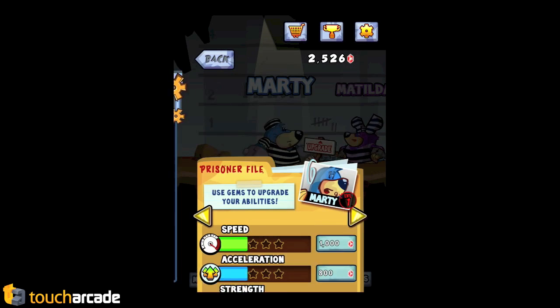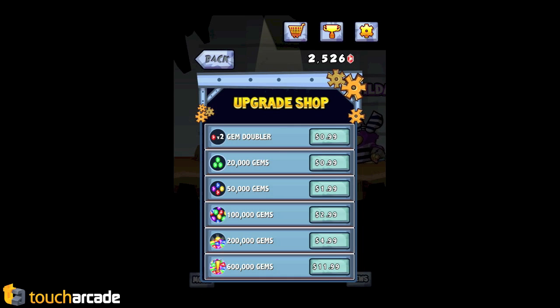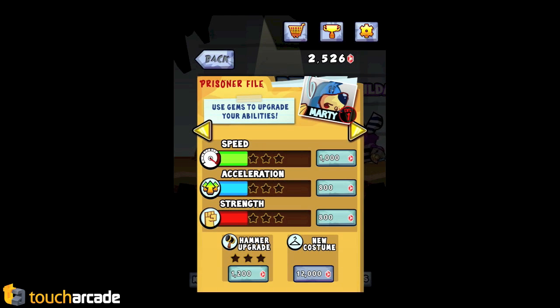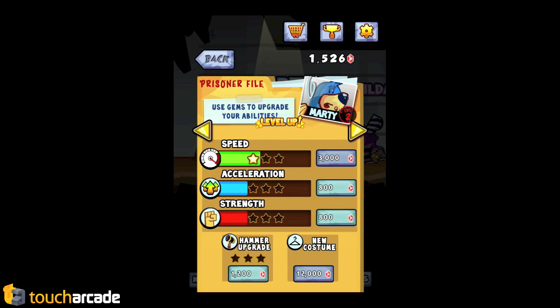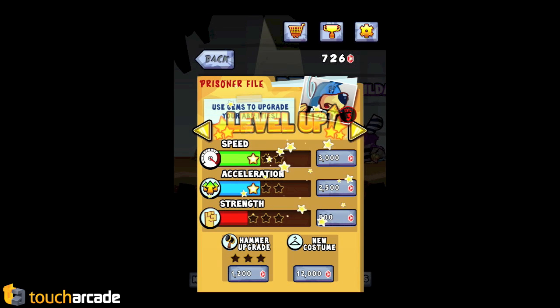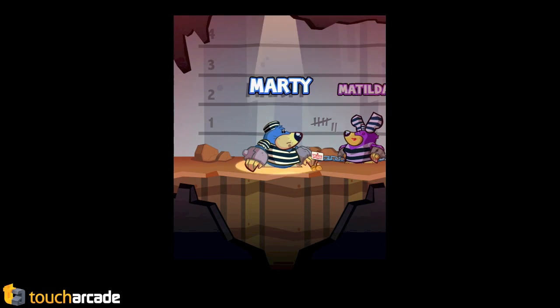So here's all the stuff I can upgrade, and if you want to buy gems you can get the gem doubler for two bucks or a variety of other gem packs. I mean, it seems like you earn them fast enough that it's not really required to buy anything unless you just want to unlock all the characters immediately.